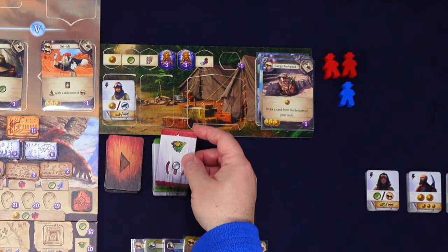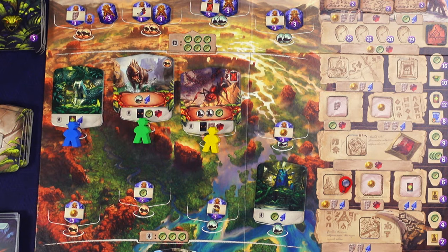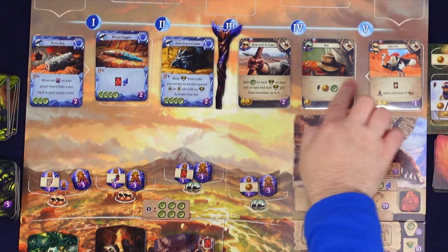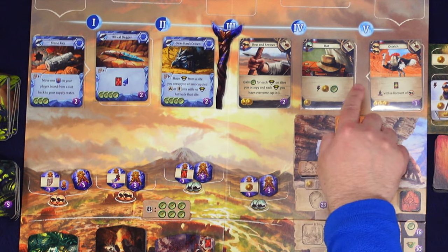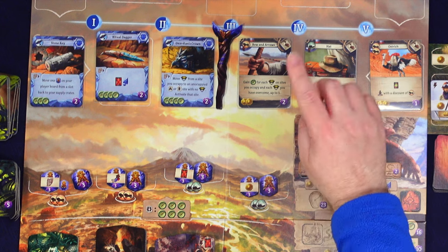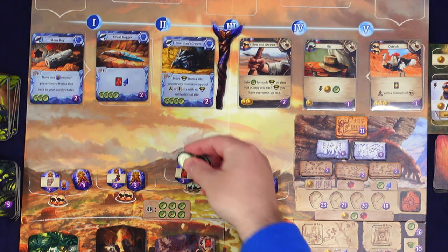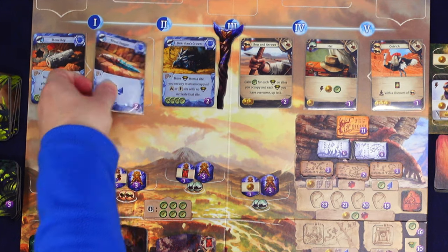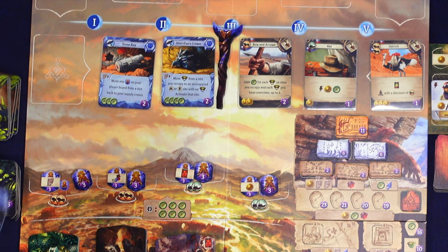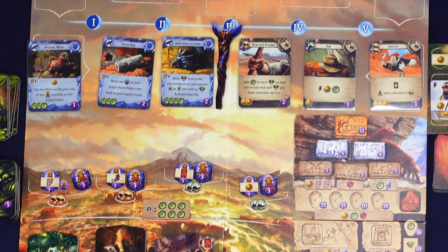The rival wants to defeat a guardian and there is one available. They're already at that spot - they don't have to place a worker, they just defeat it. There's a spot on their board where they stack guardians for five points. I really want to buy the hat, but the rival hasn't played their artifact tile yet. It's more important to grab the artifact before they do. I spend four compasses on the ritual dagger - the stone key slides down and ancient wine comes out, another great card.